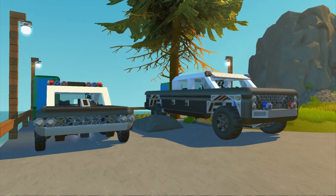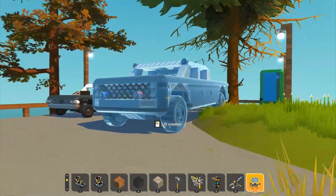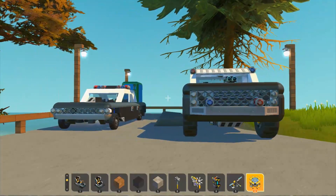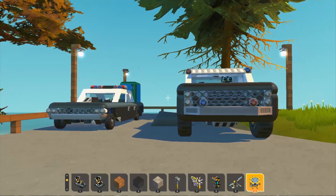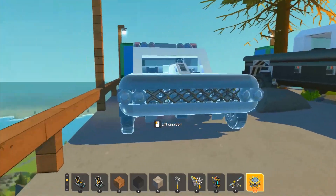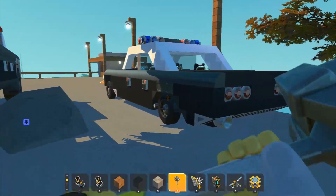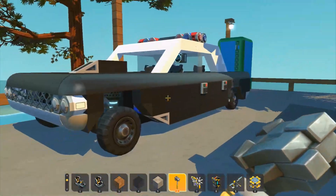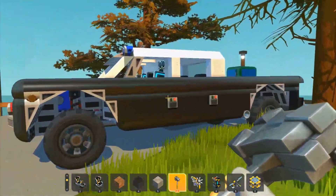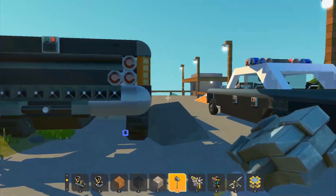Hey everyone, welcome back to Scrap Mechanic. In this video I'm showing a couple of builds I did for a server, so they're kind of different than what I usually do. I've got a few more vehicles that I'm doing like this but they're more normal city vehicles. These are the police vehicles: my 64 lowrider turned into a police car, and a truck I've been working on that I call the cruiser, which I also turned into a police truck.